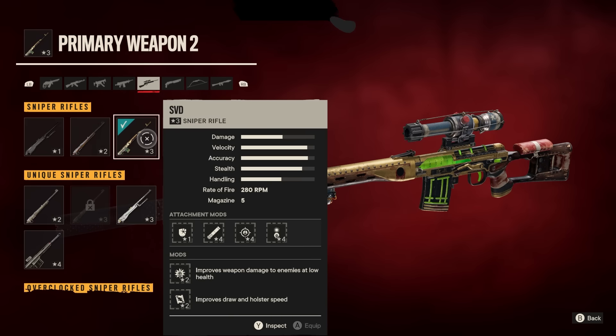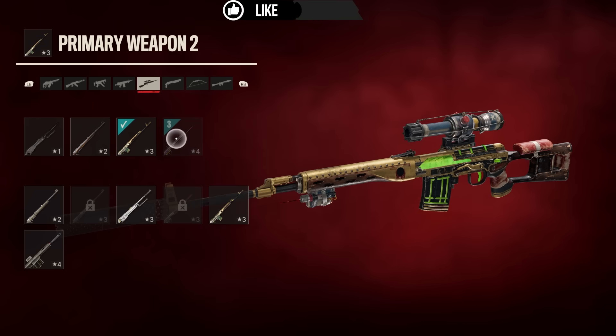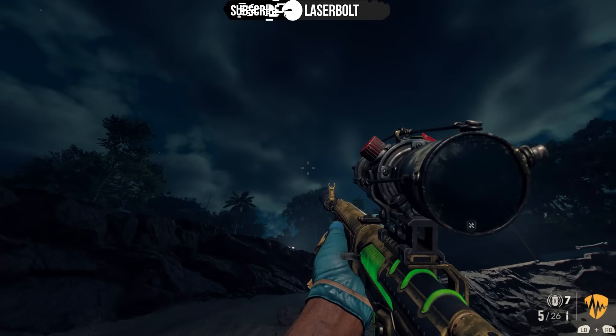Let's see how the SVD and the .50 cal compare to each other. Looking at the stats, the .50 cal gives a little bit more damage, but accuracy is slightly less, and stealth and handling are also slightly less.